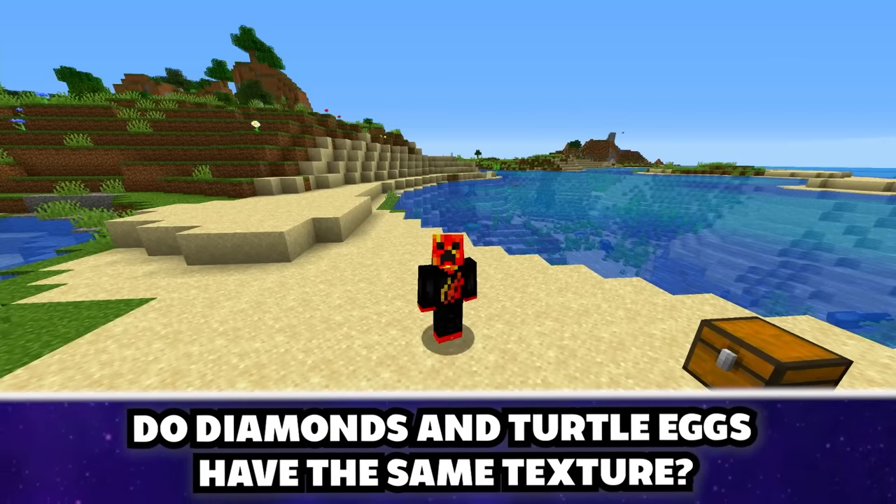The jungle villagers are hiding the Krabby Patty formula inside their temples. Inside the jungle temple with all its traps — this is all you have protecting the secret formula? And there's TNT inside!